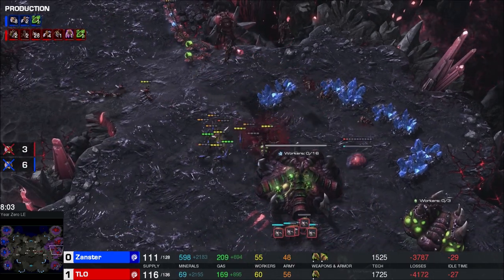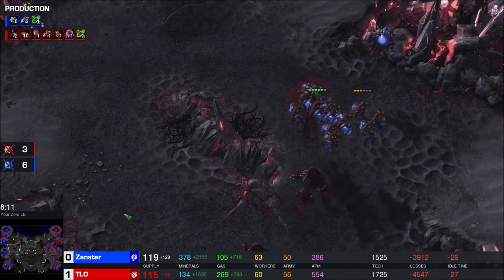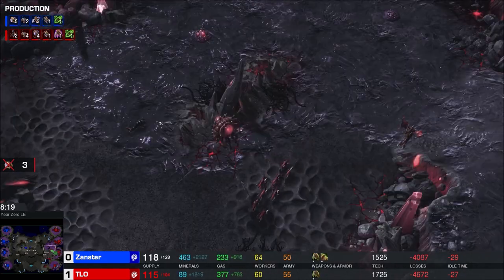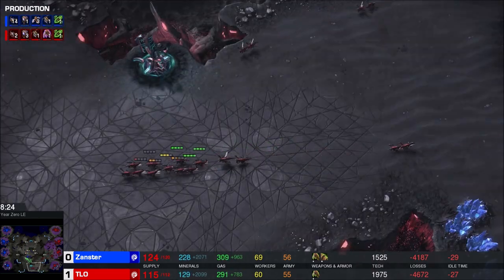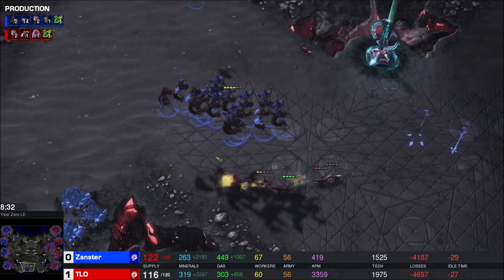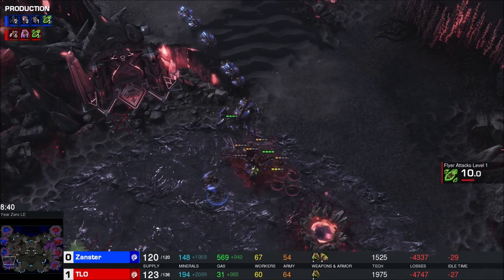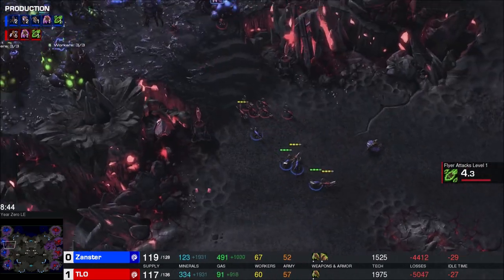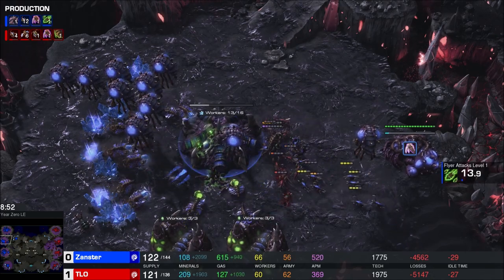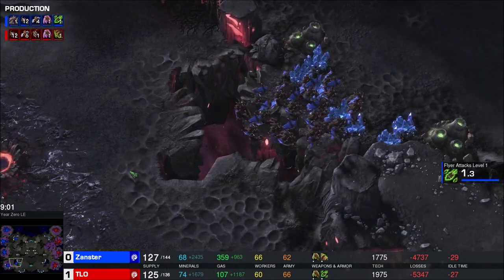Lings forcing the mutalisks back home by getting into TLO's third base - defensive lings and defensive mutalisks are here, but both players are losing some workers at a pretty nice clip. This is Heart of the Swarm stuff - for a long time HotS was all muta versus muta in every ZvZ you ever played. Then they brilliantly fixed it by balancing it so Sporecrawlers did bonus damage versus biological air targets, and it really changed things. Mutas are viable, but they're not required anymore - you can hold off muta attacks with Sporecrawlers, whereas you couldn't before.